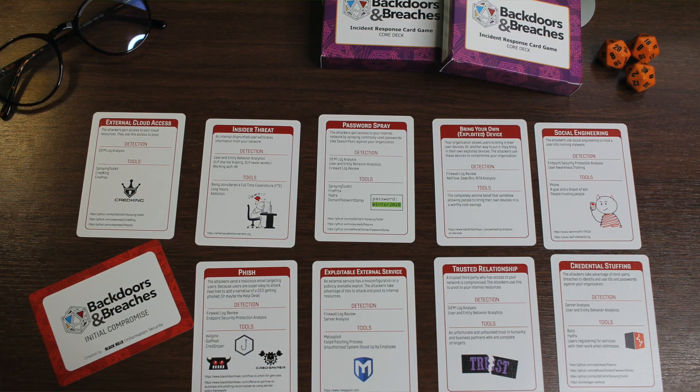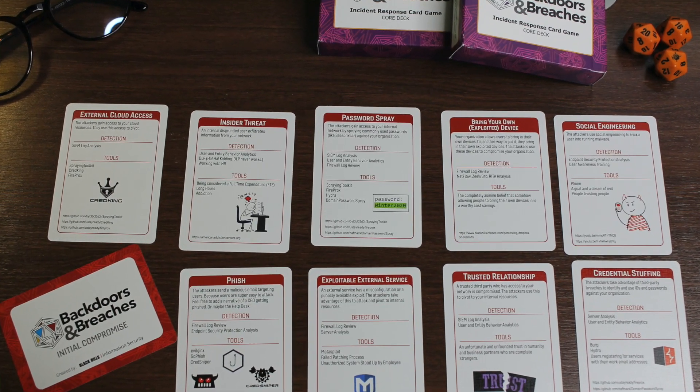The next set of cards are set up for defining what the scenario is, and these are run by the Incident Master. There are four card types they'll be selecting from. First is Initial Access — the typical ways that threat actors would establish access in your environment.